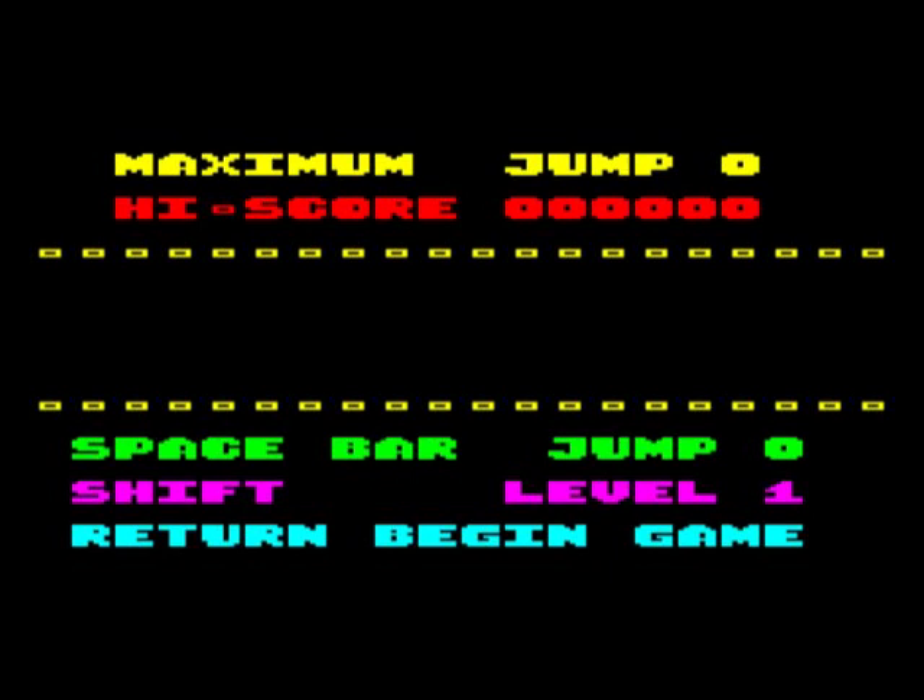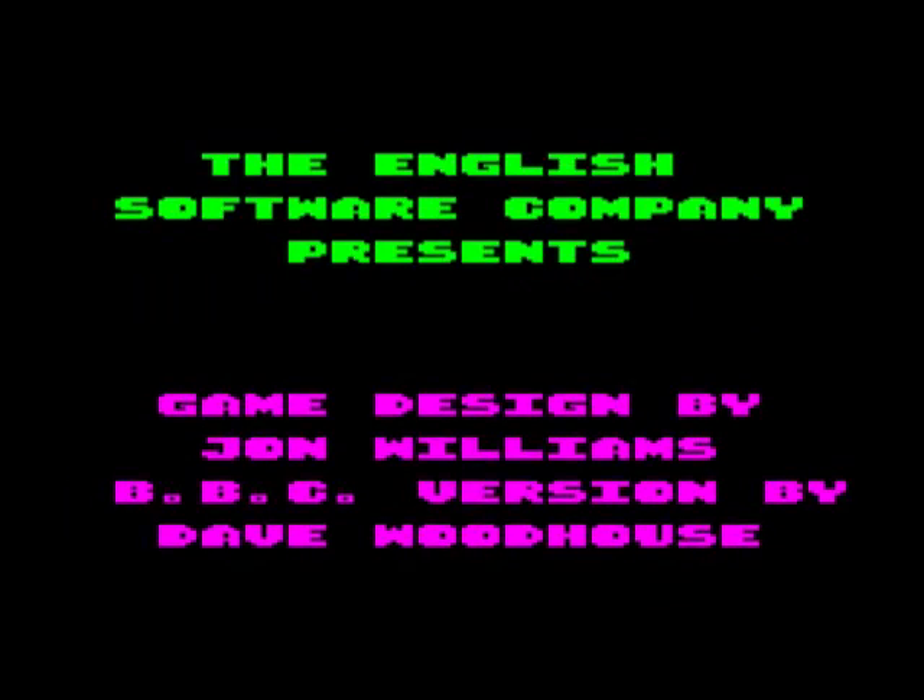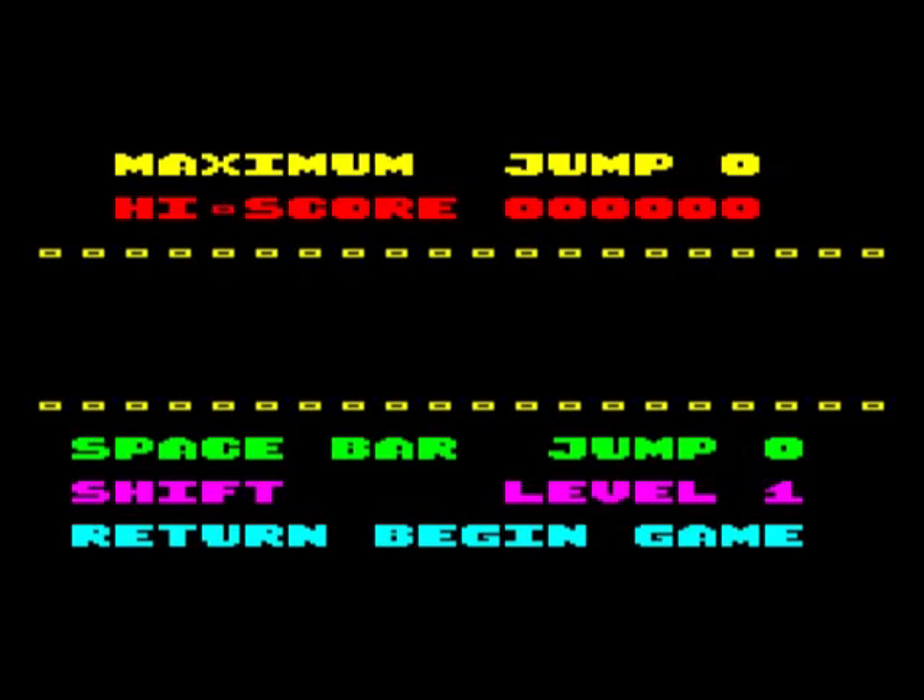I've had a test run. The only thing you can't do unfortunately is remap the keys, because this is emulated and it can be a bit of a pain to use keys unless you remap them. Spacebar lets you skip a level. If you push Shift you can start on whatever level you want — level 5 is the hardest. P is a good level to start with, and Return starts the game.